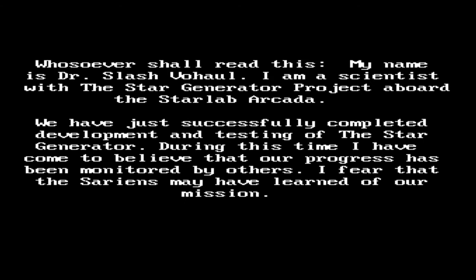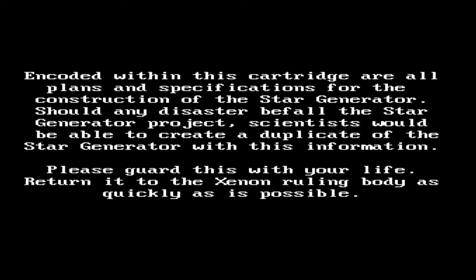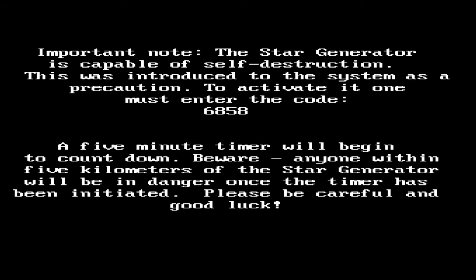Put cartridge in slot. The cartridge snaps neatly into the slot and the screen comes alive. 'Whosoever shall read this - my name is Dr. Slash Vohaul. I am a scientist with the Star Generator project aboard the Star Lab Arcada. We have just successfully completed development and testing of the Star Generator. During this time I have come to believe our progress has been monitored by others. I fear the Sarians may have learned of our mission. The Star Generator is a miraculous device - used as intended it will help preserve life for eons; used for evil it would cause destruction of millions of lives.'